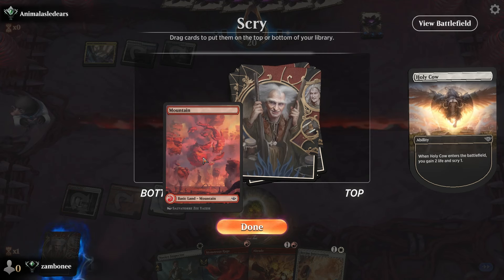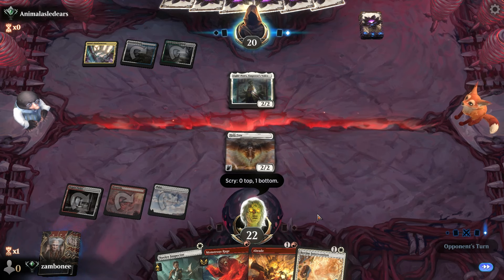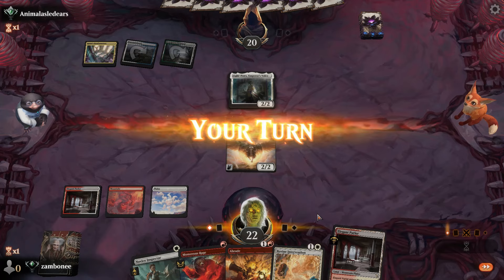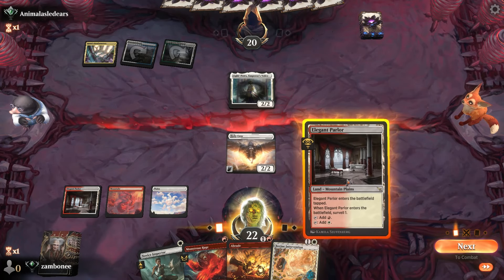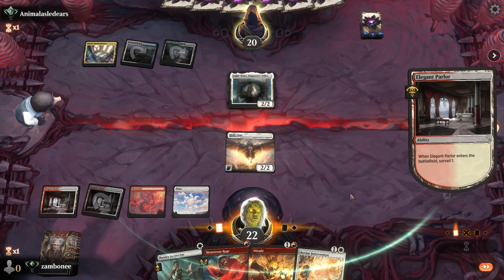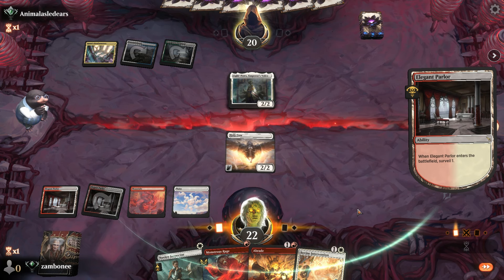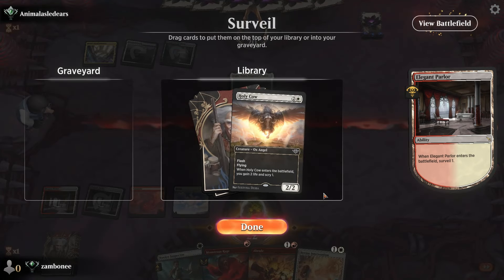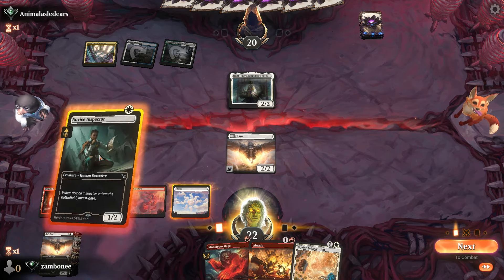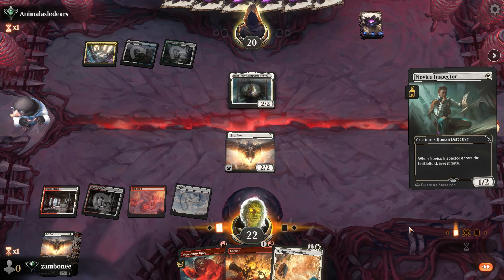We're gonna need that if we find the good stuff, but we're gonna need more removal, I'm pretty sure. Whenever an aura enters the battlefield — so Elesh Norn shuts that down completely. It's kind of a race.